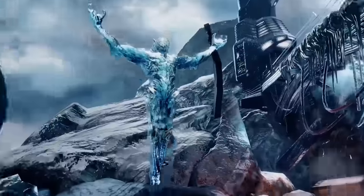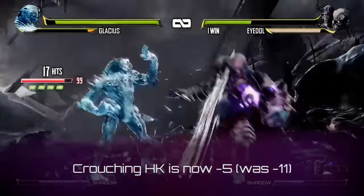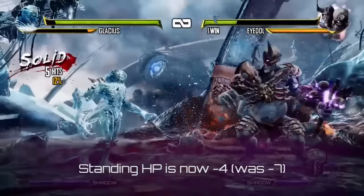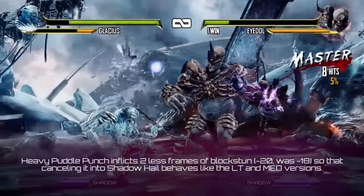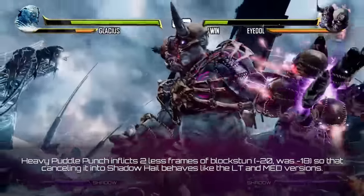Let's talk about Glacius. Ice Lance is now minus 4. Crouching Heavy Kick is now minus 5. Standing Heavy Punch is now minus 4. Standing Heavy Kick is now minus 5. Heavy Puddle Punch inflicts 2 less frames of block stun, so that canceling it into Shadow Hail behaves like the light and medium versions.